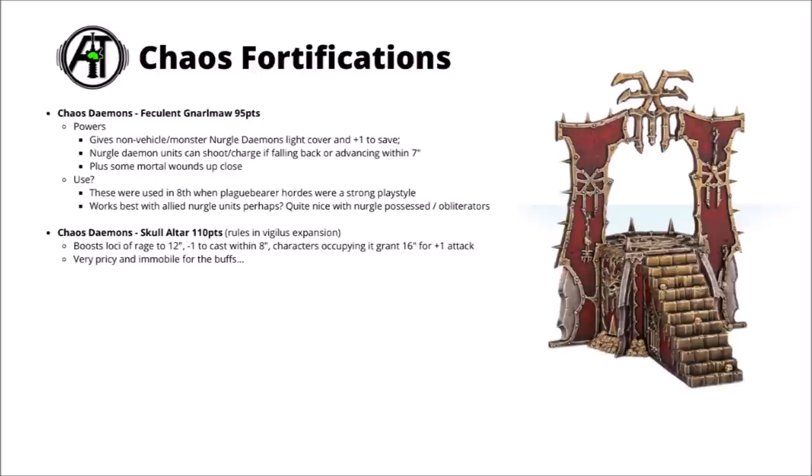The other one for the Daemons is the Skull Altar — 110 points and a fair bit worse. It boosts Khorne Daemons' Loci of Rage for their characters, gives a -1 to cast for Psykers when very close, and if you have a character standing on the altar, it gives friendly Khorne Daemons within 16 inches +1 attack. I'm just not really convinced that's all that good. It would probably be best with things like Bloodletters, though they aren't exactly strong right now. I think the Nurgle Tree is by far the stronger Daemon fortification.